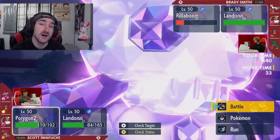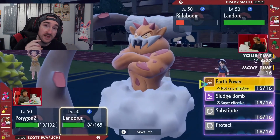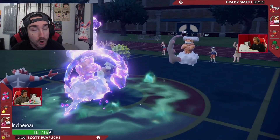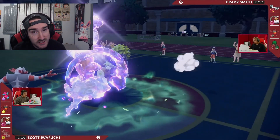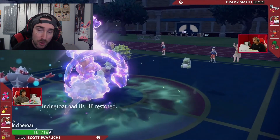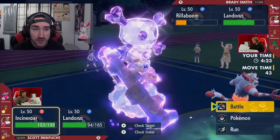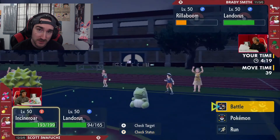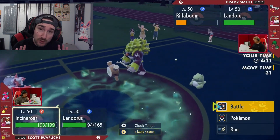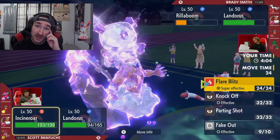EVs stand for Effort Values. For every 4 effort values you put into any stat, it will give you one total stat point. Every Pokemon in the entire game will give you EVs when knocked out — some specialize in HP, some defense, some special defense, some special attack, some speed. To expedite the EV training process, use items like the Power Bracer or medicines and vitamins. For example, a Protein gives 10 attack EVs, an Iron gives 10 defense EVs, and a Calcium gives 10 special attack EVs.